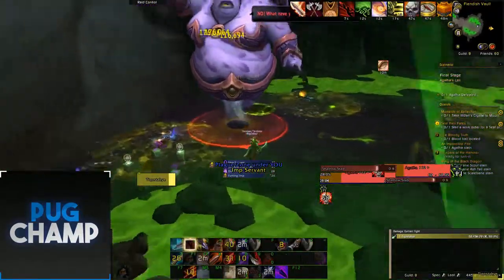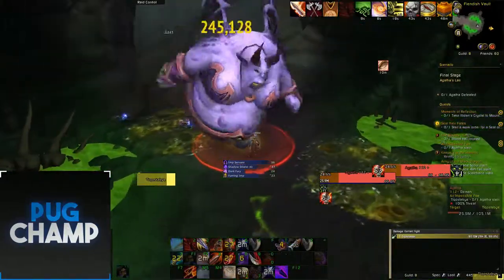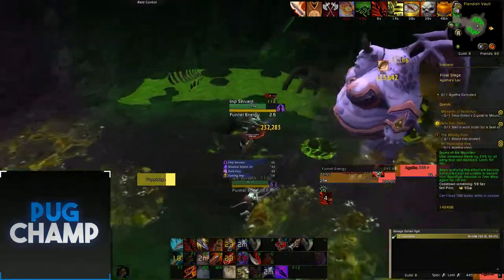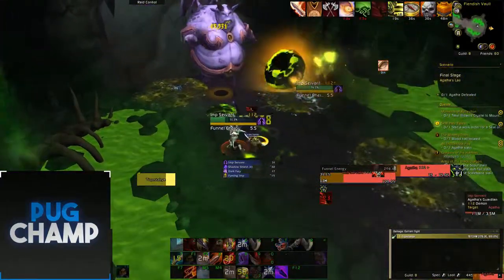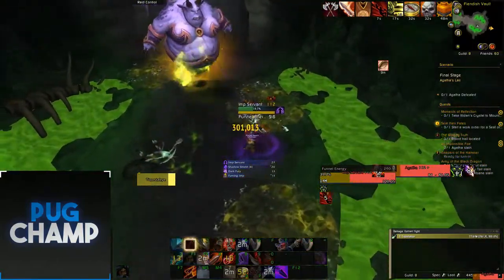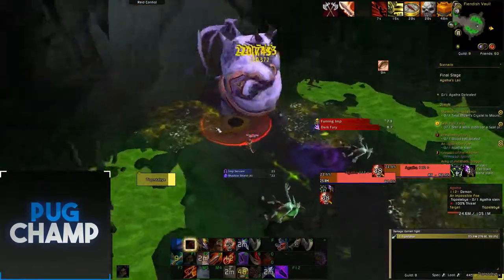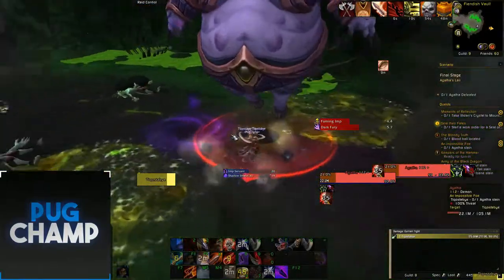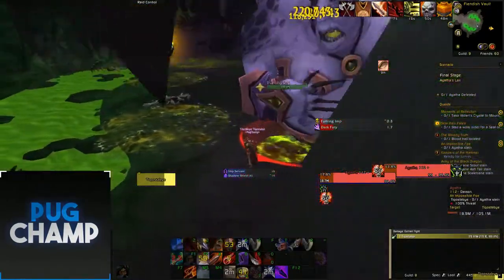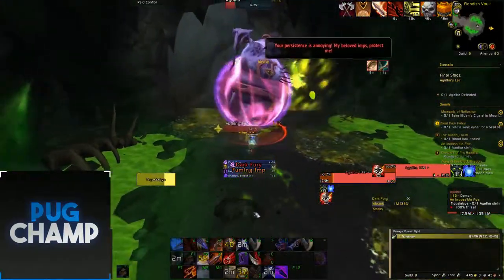Marked for Death — going to use Roll the Bones and now just be hitting the boss hard. Going to blind the next add and kill them off. Kill off the ads, focus the boss. Roll the Bones and hitting it hard. Fuming nymphs are up so I don't want to be focusing them — I'm going to use Kiljaeden's now as well.